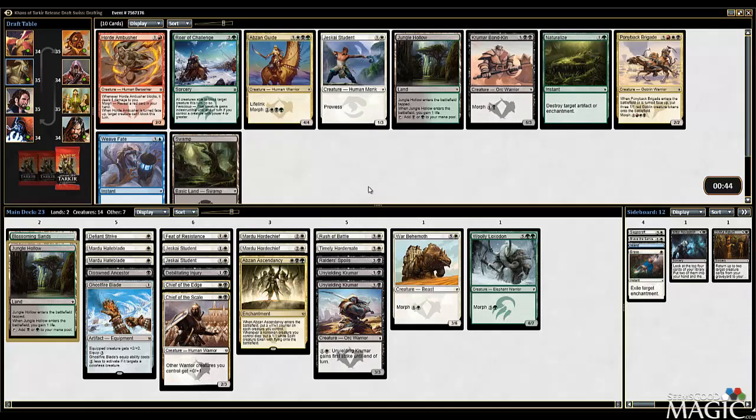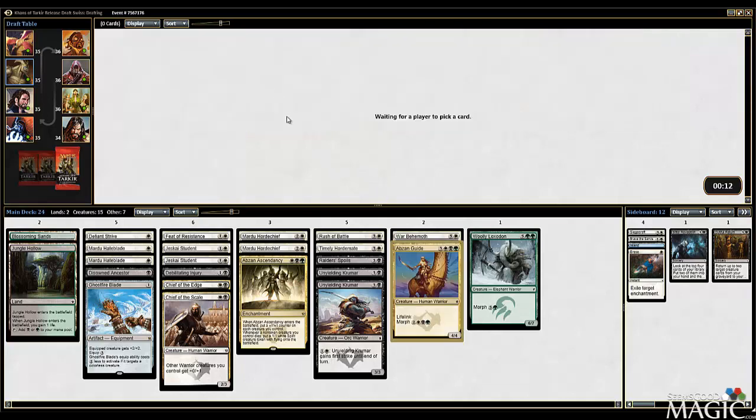Jeskai Student number three, which is probably pretty acceptable - we still actually need cards in here. I think Abzan Guide's going to get the go-ahead now because it's an actual Warrior and a nice finisher. It does require green, but you can just Morph it. Ghost Fire Blade people down. I like Student in here a lot too. Got Defiant Strike, Feet, Injury, Rush - all of which are good. I'm going to take the life-linker. Seems pretty good in here too.